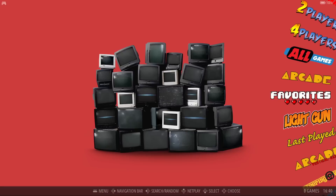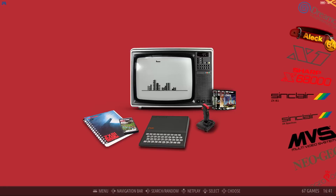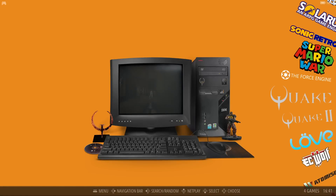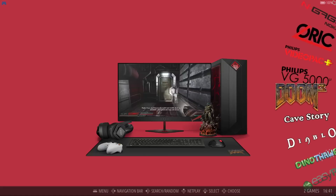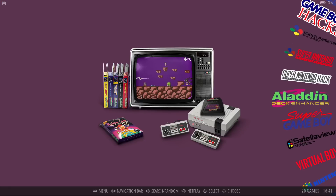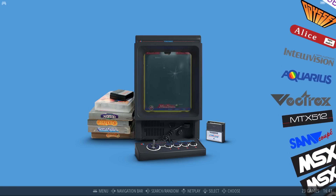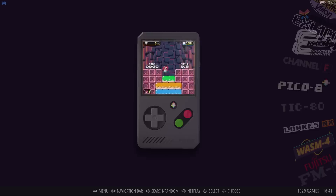It has all the classics — Wolfenstein 3D, E.T., Super Street Fighter, Mortal Kombat, you name it. If you want every single PlayStation 1 game, every PlayStation 2 game, every Naomi game, it has those available as add-ons. Every game comes with full details, including hack games, and even Nintendo HD and 3D games. This is one of the most comprehensive builds I've ever seen.